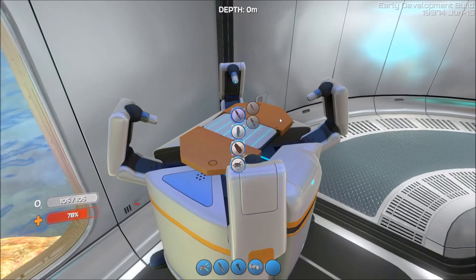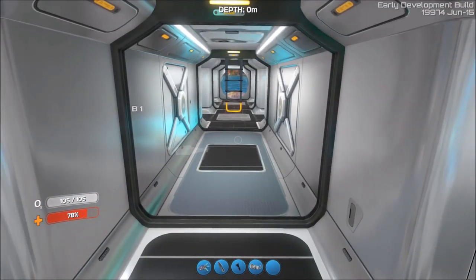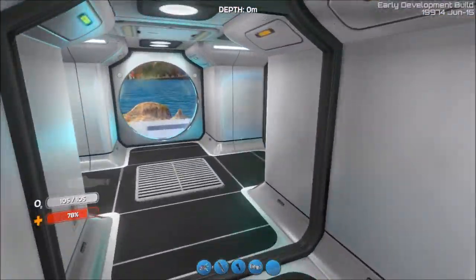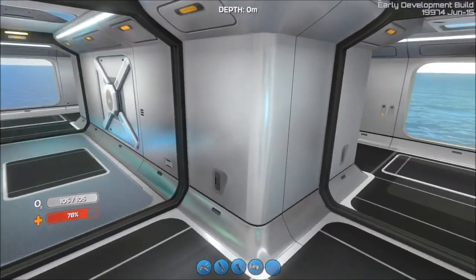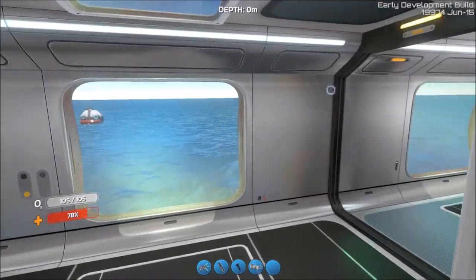The heat blade, if you make that, you can use it on little peepers and the air sacs and it'll instantly cook them. So you don't have to worry about coming back and cooking — you can just go ahead and eat. Of course, I'm on freedom mode so I don't have to worry about food and water.